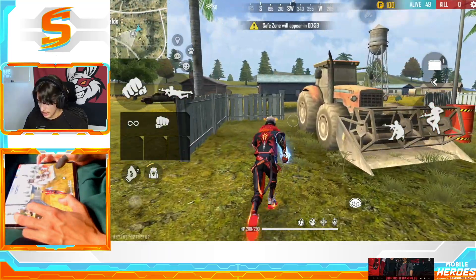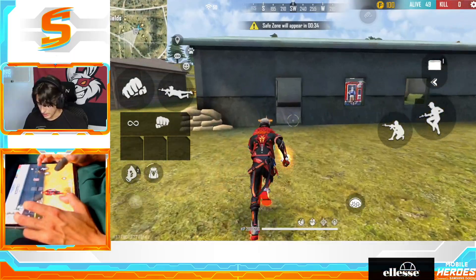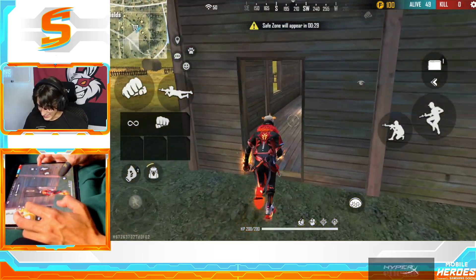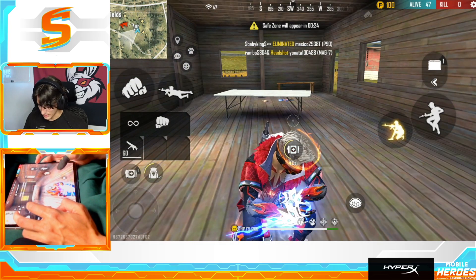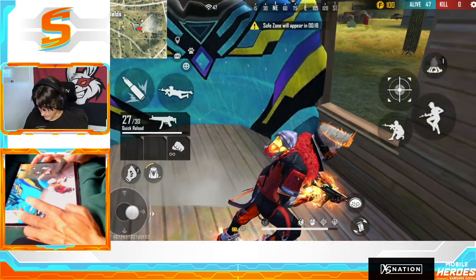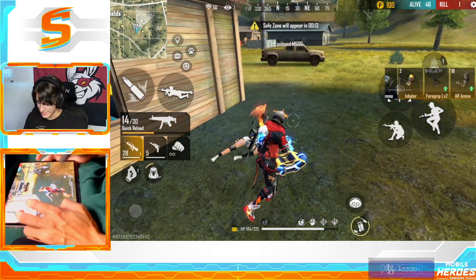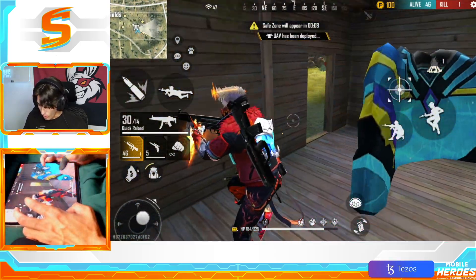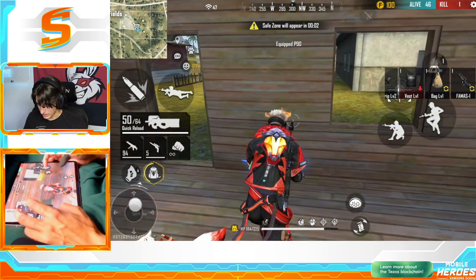First thoughts about this map — I don't have a gun. Oh, there's somebody over there with a gun. Give me a gun, there's somebody in here! Please have a gun in here — yes, yes, yes, we got a gun! Get outplayed, get absolutely outplayed — out the window with the glue wall. That was nice, I can't lie. I'm too nasty!